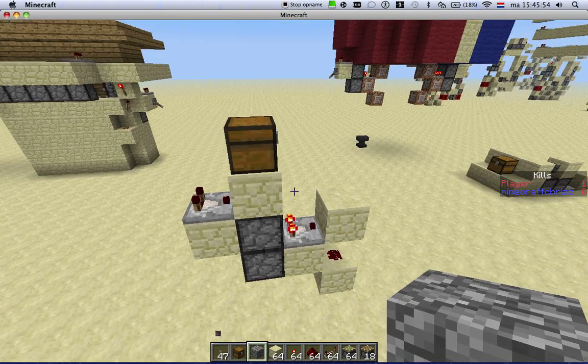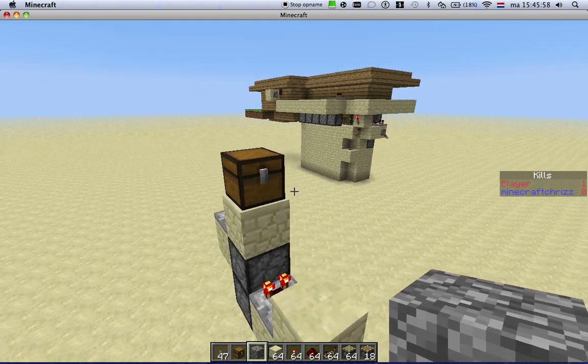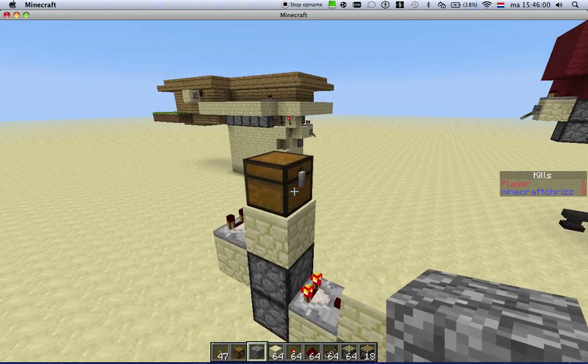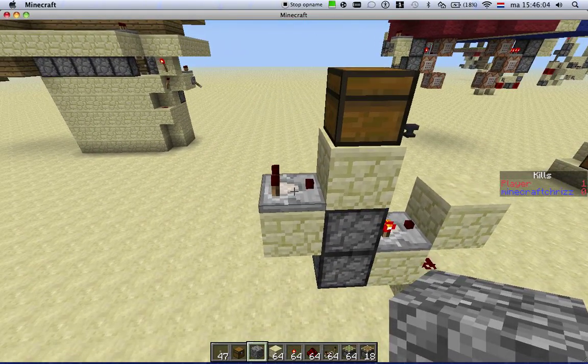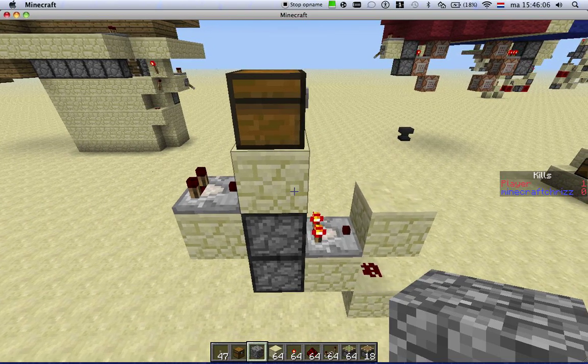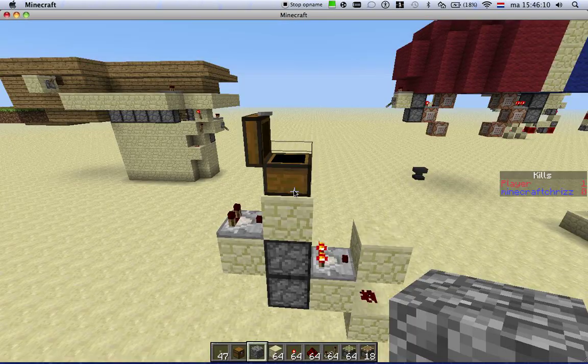The thing I don't understand is this chest — it's a normal chest, it's not a trapped chest — gives an update to this comparator, and I have no idea why, but it does work and it's pretty cool.